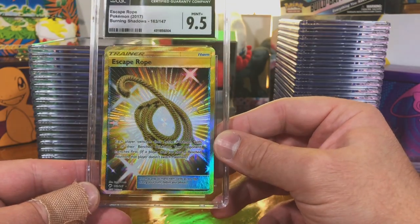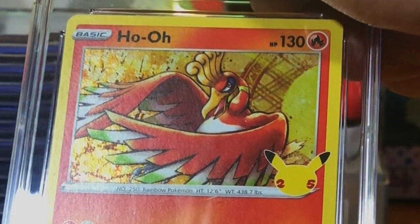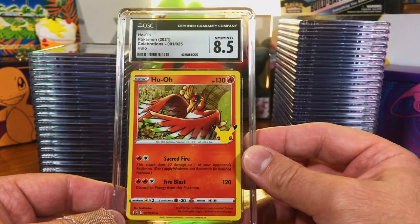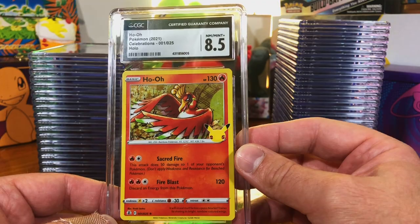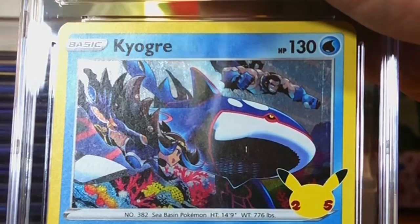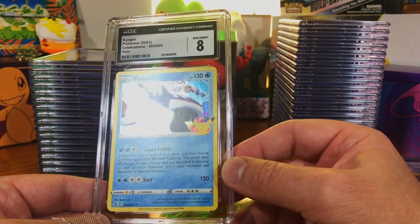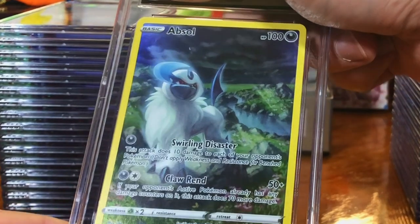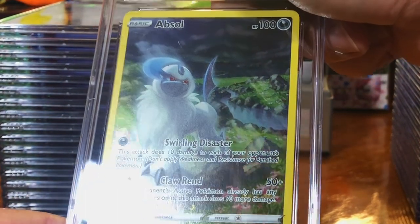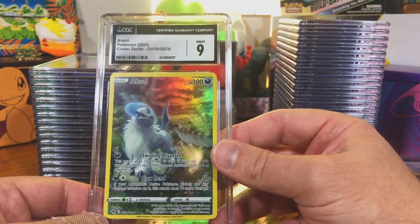Nine-five — nice. Ho-Oh holo from Celebrations — eight-five. Kyogre holo, Celebrations — an eight, not bad to me at all. Absol Galarian Gallery, Crown Zenith — nine, we'll take that.